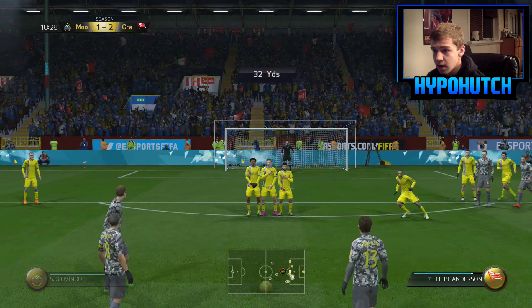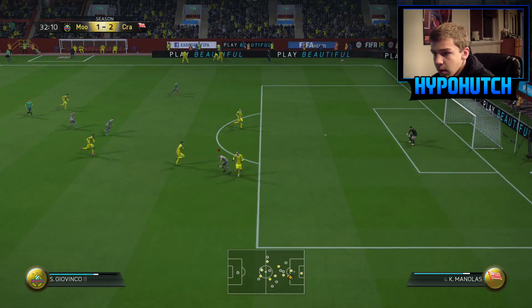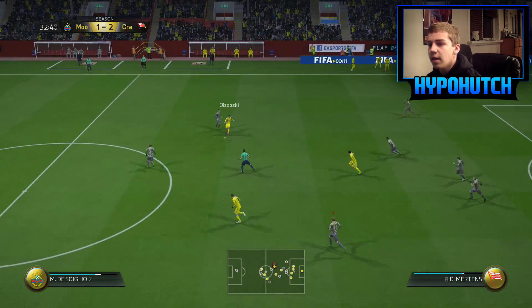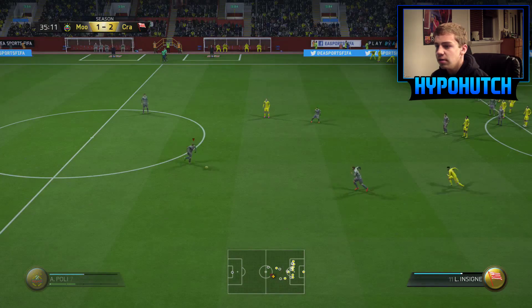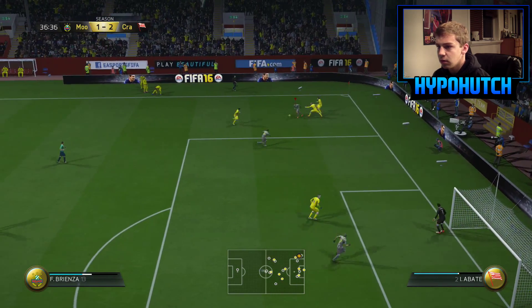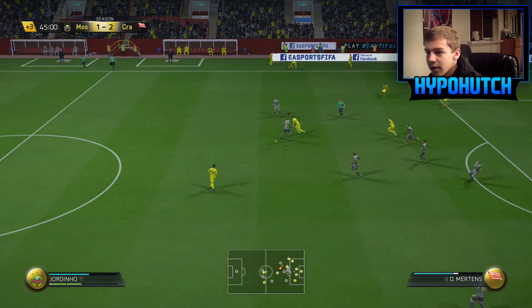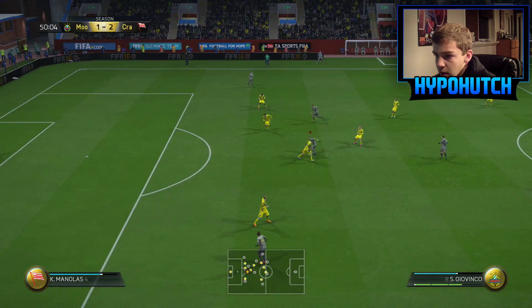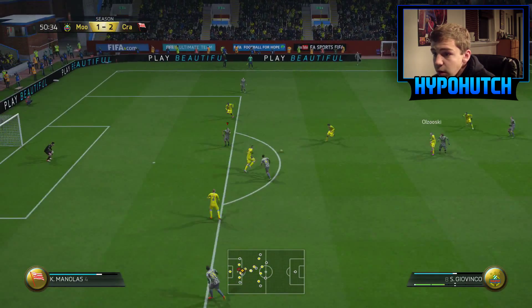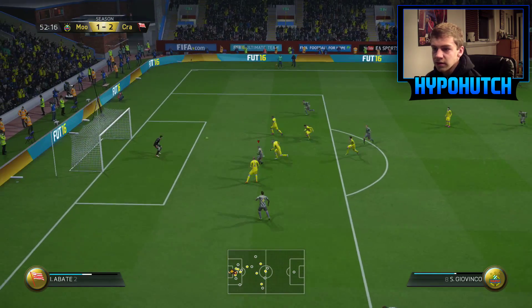Giovinco's got 72 power, 86 free kick accuracy, 86 curve, and 75 — I'm gonna try scoring a free kick with him right now. That wasn't even close. Go Giovinco — go go go — that's a foul, come on! No way! Giovinco was in — are you kidding me? I don't want a free kick from like 50 out. I guess I'll cross one in.